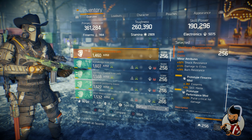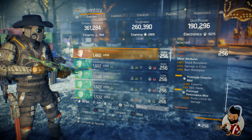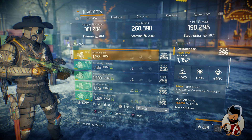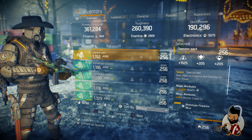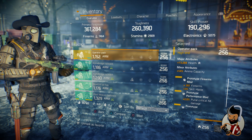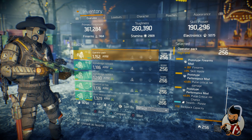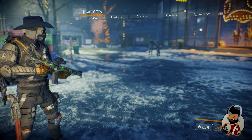My prototype performance mod gives 2% pulse critical hit damage. My backpack is rolled to Electronic and Firearm 15,025, with a major attribute of 30,268 health and 45% ammo capacity. Mods are Skill Haste 3%, Firearm 267, pulse critical hit damage, and pulse critical hit chance — I have one critical chance mod in the backpack.